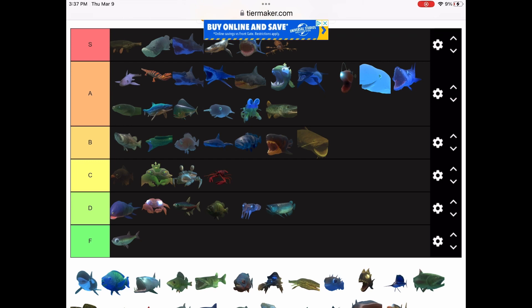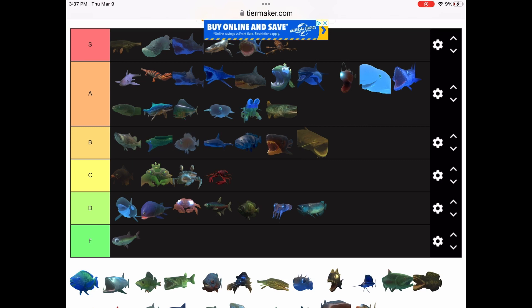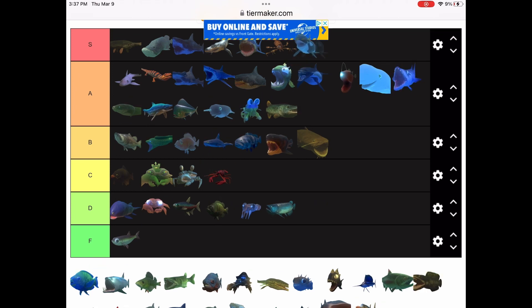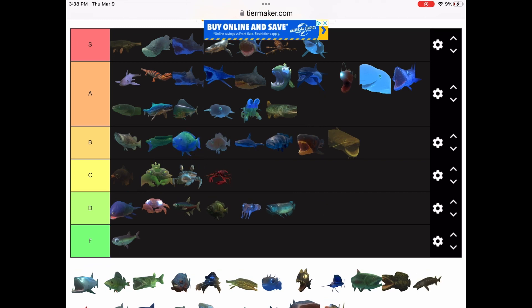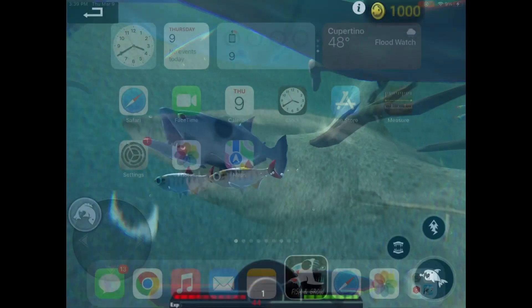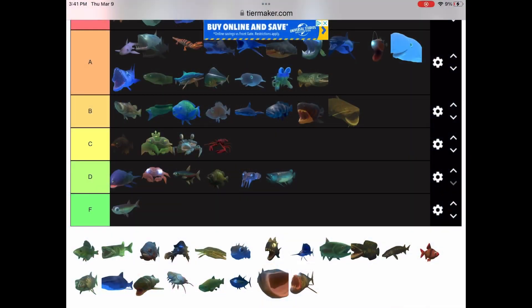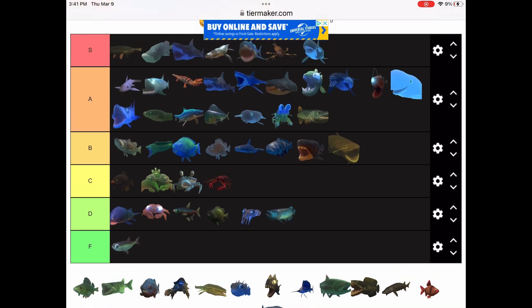The killer whale — thinking about the real model, the one in Feed and Grow Fish — it's just so powerful. I mean, it looks much better and it's a lot more realistic. Parrot fish is kind of slow, and it has a decent bite actually, but it's kind of slow. Now we have the payara — this guy's really cool because he has fangs, does a lot of damage, and he's also really fast. The fangs grow through the top of the mouth for some reason, which is really interesting. I'm gonna put that in A tier, but it's close to S tier.